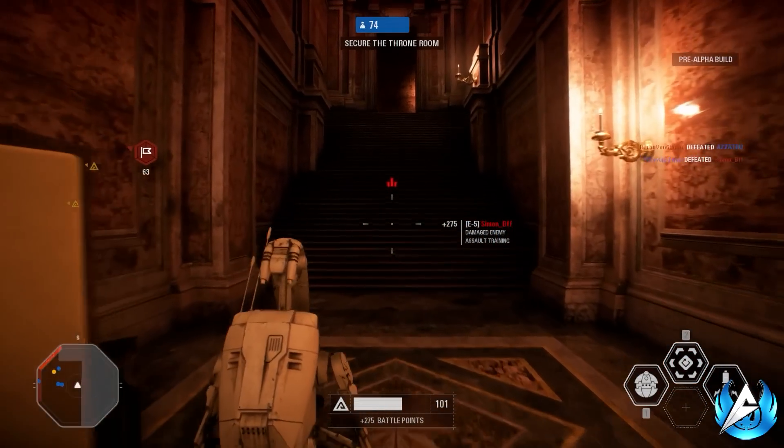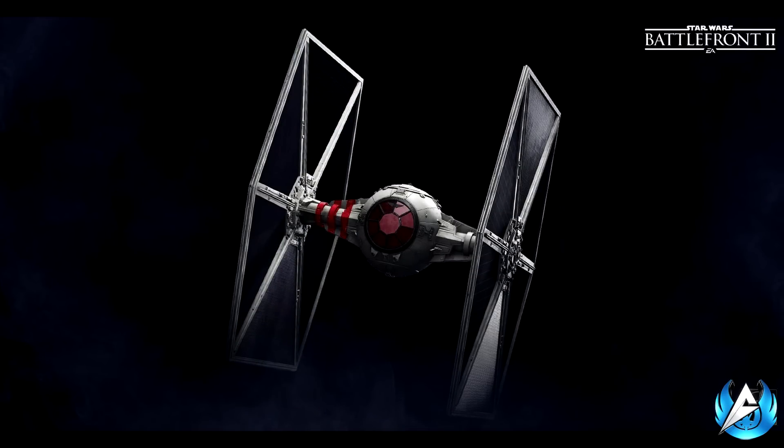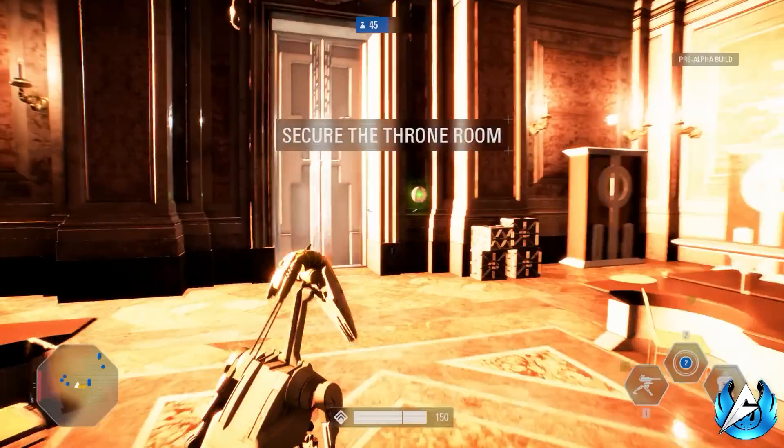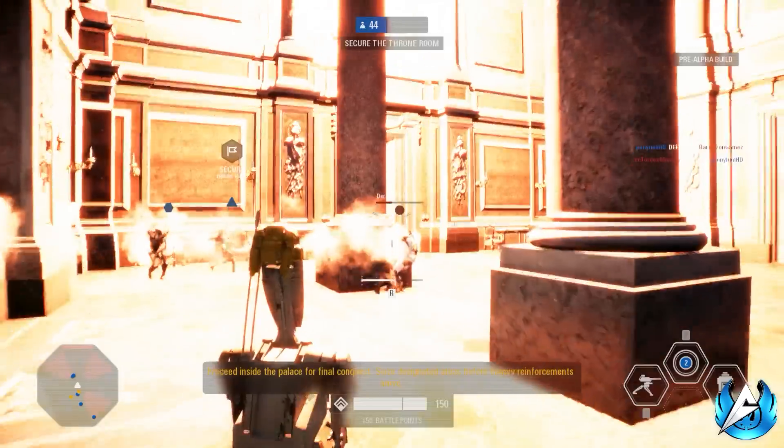The final image is the first proper look at the Inferno Squad TIE Fighter. There isn't much difference between a normal TIE Fighter and the Inferno Squad version other than the red glass cockpit and the three red stripes marking the Inferno Squad's symbol on vehicles. I hope it's playable in multiplayer as well as the campaign, though it may be some form of reinforcement ship for the Empire. We'll have to wait for Gamescom to find out more.